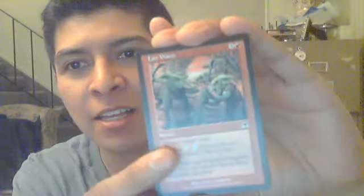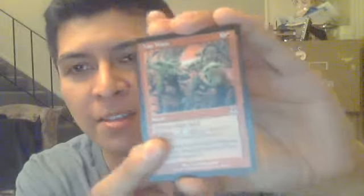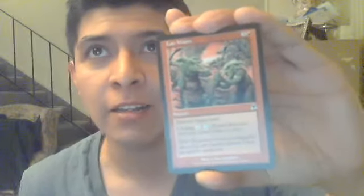Lay Waste. Destroy target land with cycling. They also brought cycling back. It was in a block before this — I think Tempest — I'm not sure. But they brought it back, sort of like how they brought back Flashback in Innistrad not too long ago.